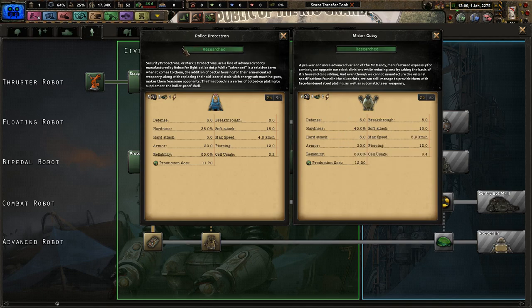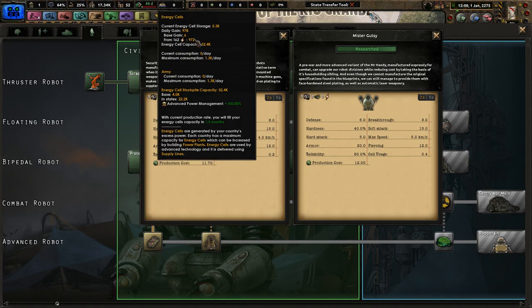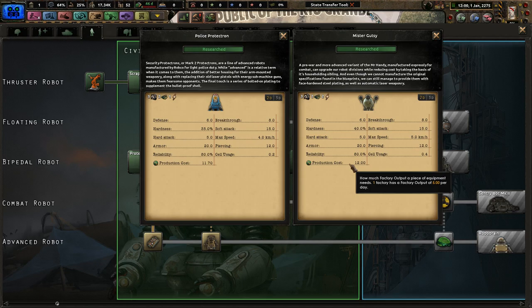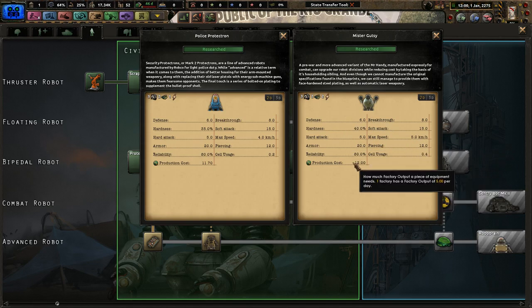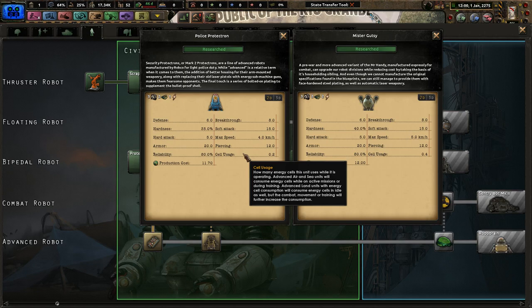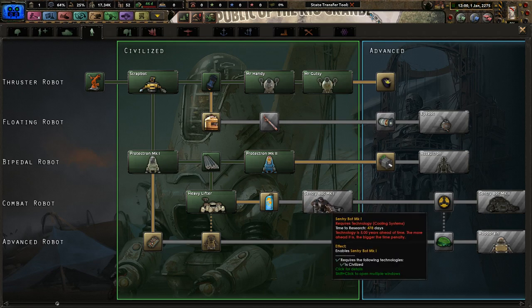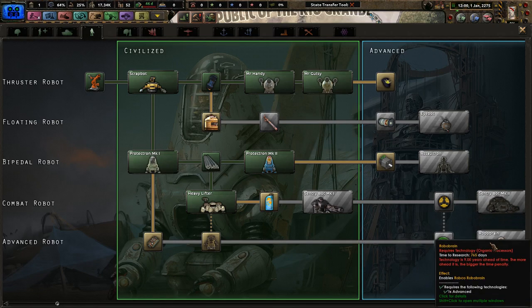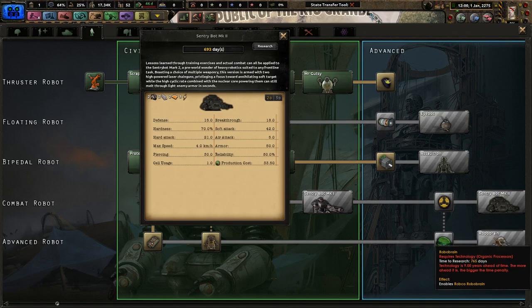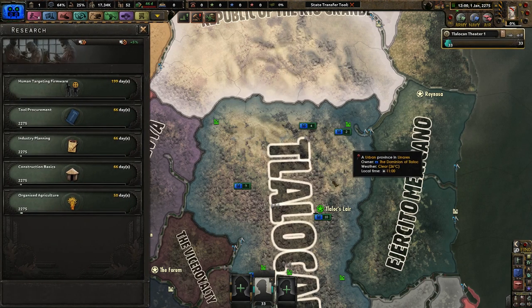So right now, Gutsy versus Police Protectron: Gutsy is faster, same soft attack, same breakthrough, same piercing. They use more cell usage — which is basically our oil now — and are slightly more costly to produce, same armor, same hard attack, better hardness, same defense. So really for double the cost of cell usage, you get a little bit better stats. I'll probably convert everything to Sentry Bot Mark 2s over Robo Brains because these have more armor. So let's use Protectron Mark 2s for now, though we're currently using Mr. Gutsys.